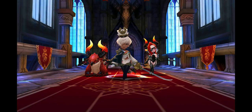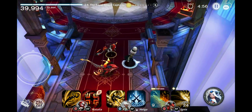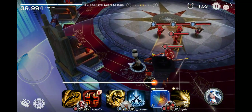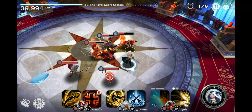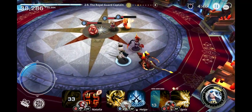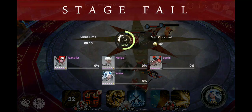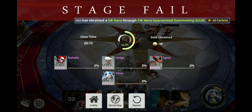First of all, the reason we're doing this: count the hits that Ignis does with his A skill and Natalia does with her A skill. Ignis does one, two, three — about three hits. And here is Natalia: one, two, three, four, five, six. So basically both of those skills are multi-hits, and that's gonna come in handy later.